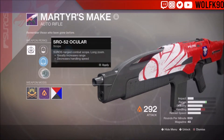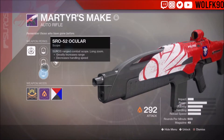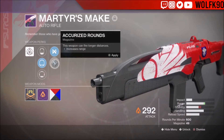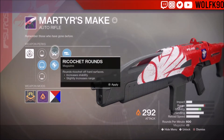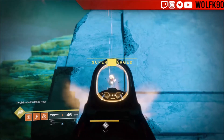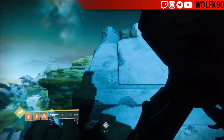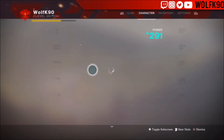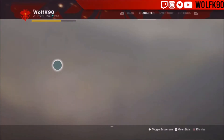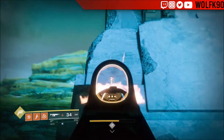I personally prefer the SPO front sight. You can also run the SRO 52 Ocular, but I like the front. For the barrel, I'll keep Ricochet Rounds on for the recoil comparison. Here's the first recoil pattern with Ricochet Rounds — it goes up and to the right then comes back to the middle. It's really controllable, which is probably why I've been seeing it so much.